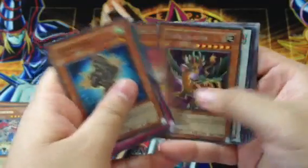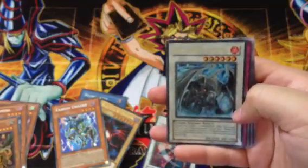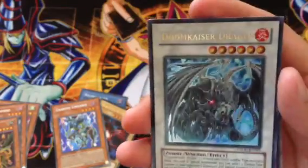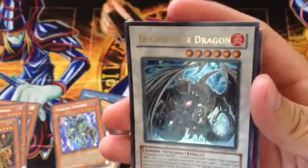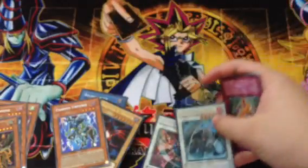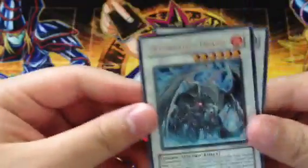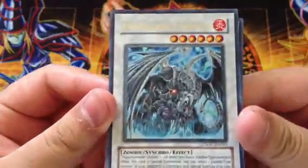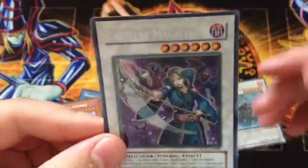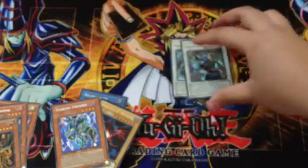Pursuit Tiger Dragon and a Doom Kaiser Dragon — like I saw that Pyro and I thought Black Rose along with the Synchro, but whatever. So my pulls recap: Doom Kaiser Dragon Ultra and a Tempest Magician secret. If you guys want any of those let me know, and the holos.